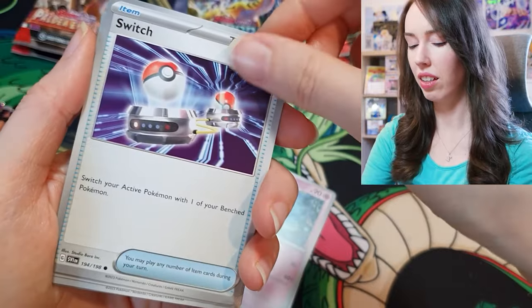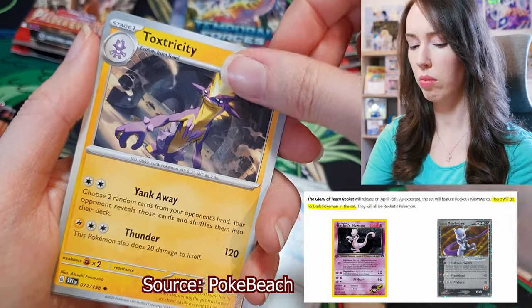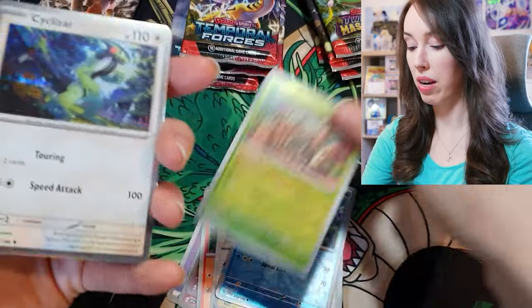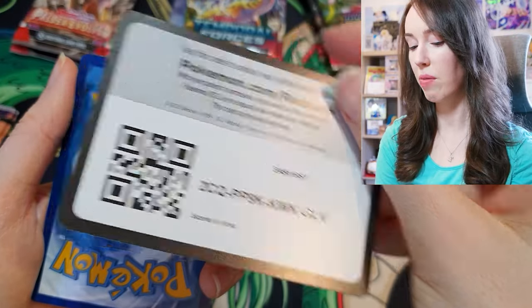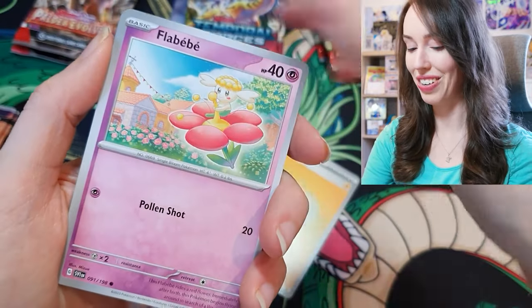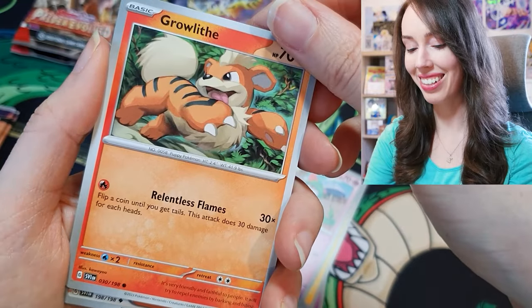I haven't looked into the Team Rocket set recently. I think they may have said there won't be Dark Pokemon but I'm not entirely sure. I hope they do bring that back because that was such a cool concept with the original Team Rocket set way back when. I feel like for the Team Rocket set they're going to go really hard out with full illustration and alt arts — they're going to look so cool. Oh, that's a really cute Growlithe — I love that, I'm keeping that one.